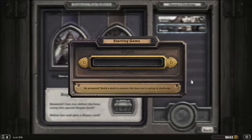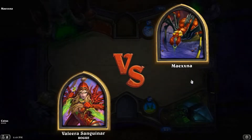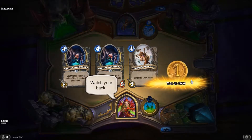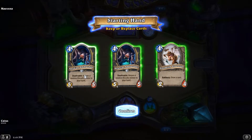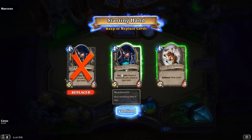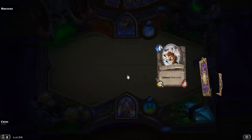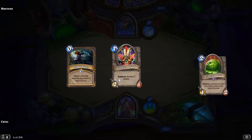My next opponent's hero power — the way to counter it, as we saw in the previous one with the Priest, is just to have a bunch of stuff on the field. That's the easiest way. I want to get rid of these things. It's a 5-5, but if I play more than one thing on the field with it and you kill that and it takes it away, it's kind of problematic.